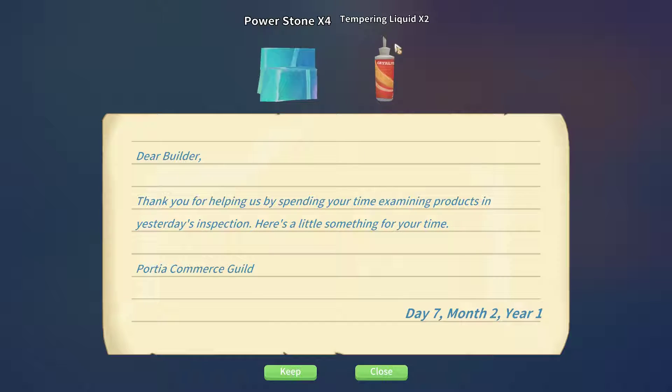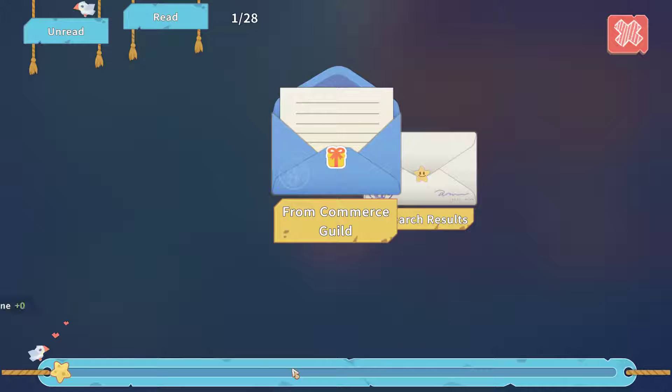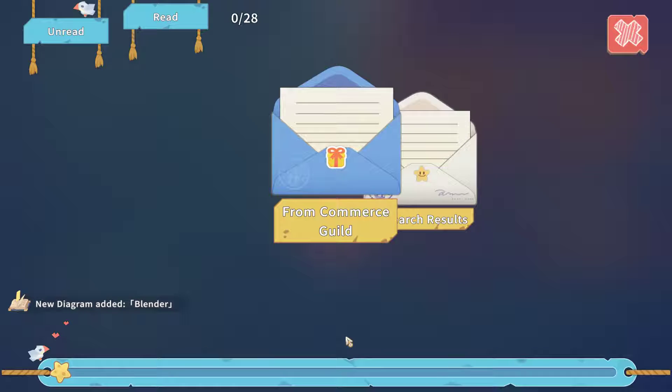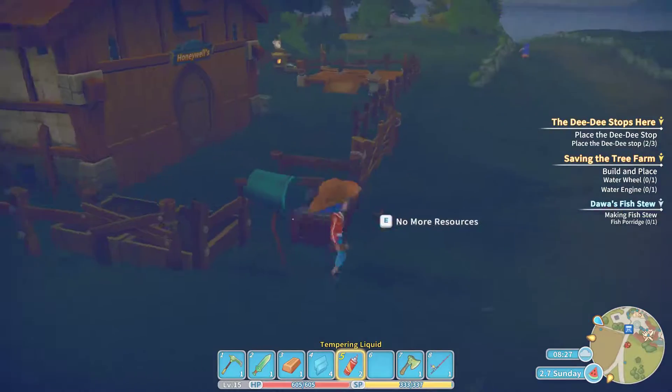Tempering liquid — interesting, I don't think I've had to use that. And I got some power stones. 'Dear builder, thank you for spending your time examining products in yesterday's inspection — here's a little something for your time, thank you.' And what is this — 'Hello, you've completed the research in the diagram — oh, for the blender!' Cool, okay. I feel like I needed that for something but I don't remember what.